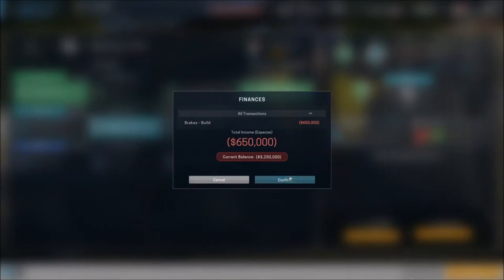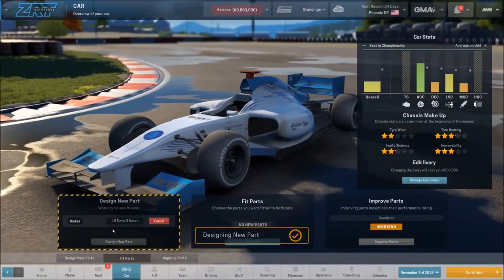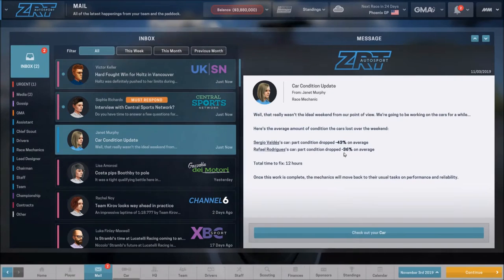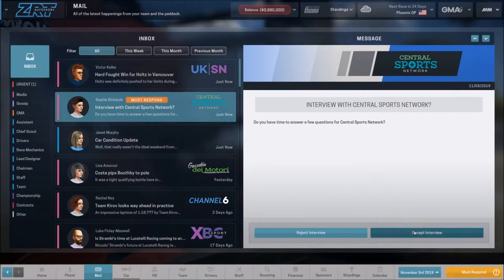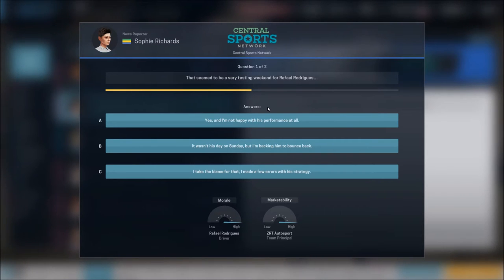Let's go ahead and build that, get that development underway. We've also got several other things going on, but first let's take a look at our mail and just sort of get these things out of the way. They've got to take care of repairing the car before they can get back to work on improving it. Let's go ahead and do this interview. It seems to be a very testing weekend for Raphael. He actually finished pretty well.